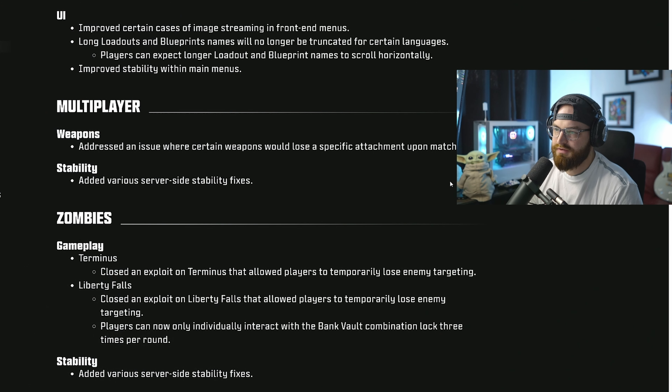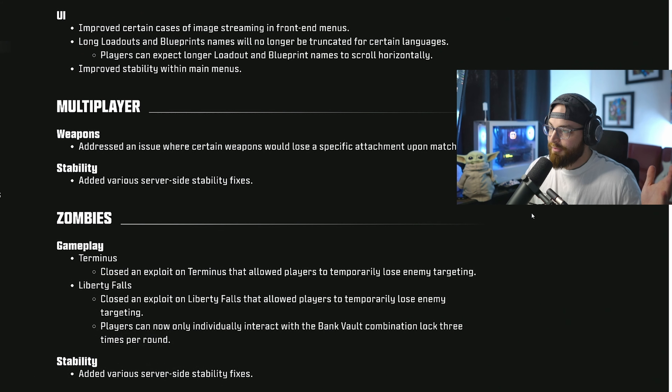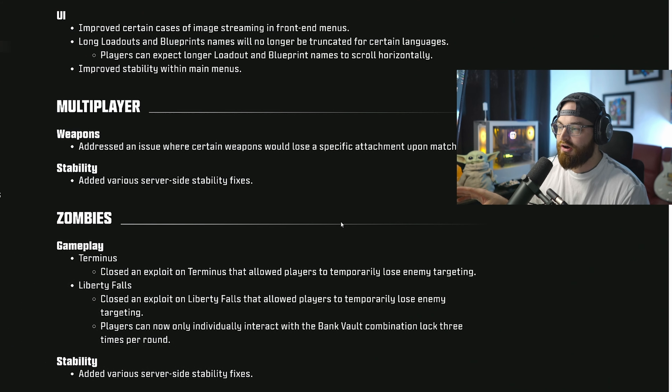Multiplayer weapons: they addressed an issue where certain weapons would lose specific attachments upon match start. There's actually a glitch right now — if you have a rocket launcher and you're going for camos, if you shoot something out of the air that counts as two kills. You need 50 kills to get all the main camos for the rocket launcher. Also, if you shoot their field upgrades with the rocket launcher, that also counts as kills. Those are some tips to help you with the rocket launcher camos.